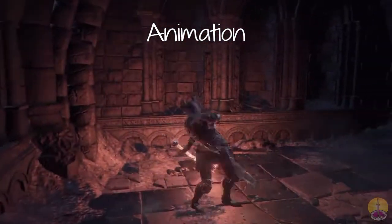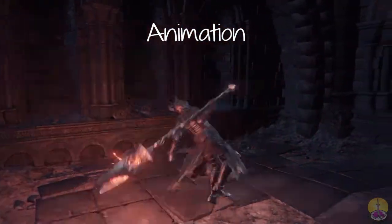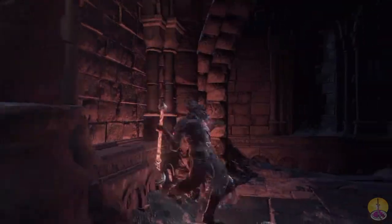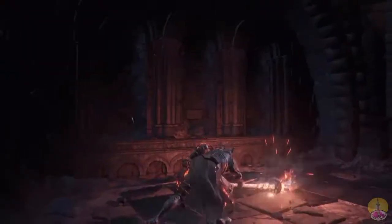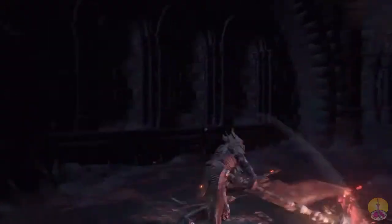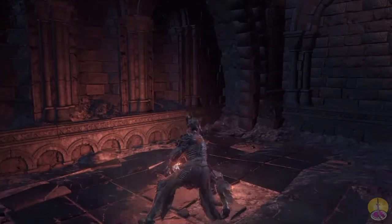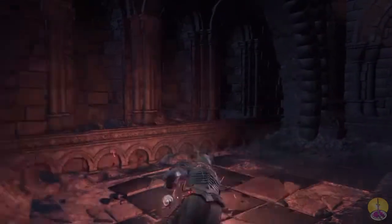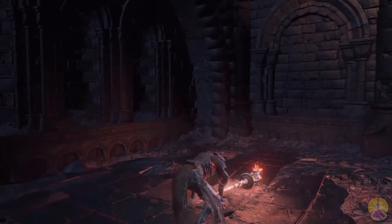For animations, you have the basic great hammer attack and the odd one where you spin around with one hand. Power attack is pretty much the same move, just heavier. Two-handed basic lets you swing it back and forth, much quicker than the one-handed variant. Overall, all the same moves from the great hammer set — nothing new here.